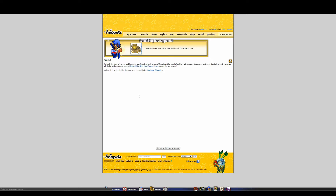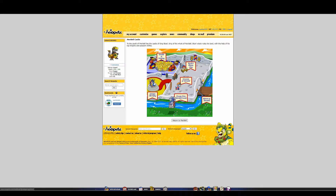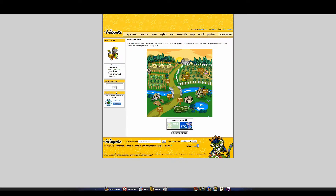So this is Meridell — found some neopoints, yay! You can go to the castle here and see King Skarl. Invasion of Meridell was like a strategy game, kind of like Fire Emblem or something, but I don't think it works anymore. There are also the farms — that's another area. Oh, and you can switch between Flash and HTML — that's pretty cool, I didn't know that. But whatever, let's get out of here.